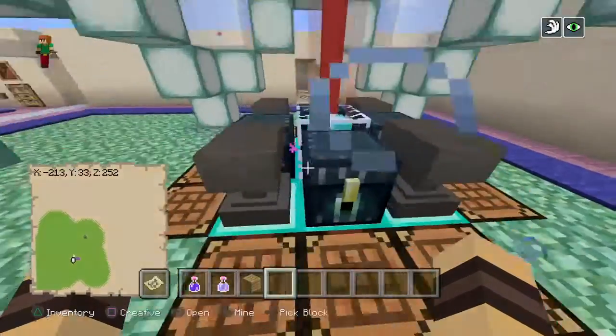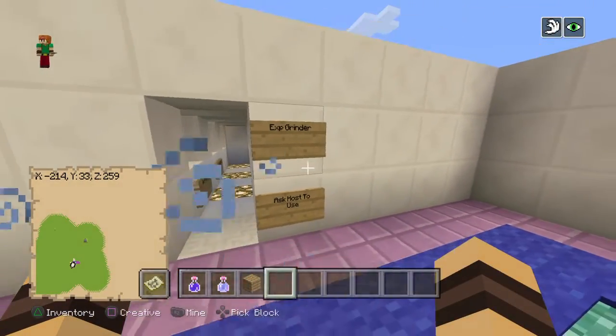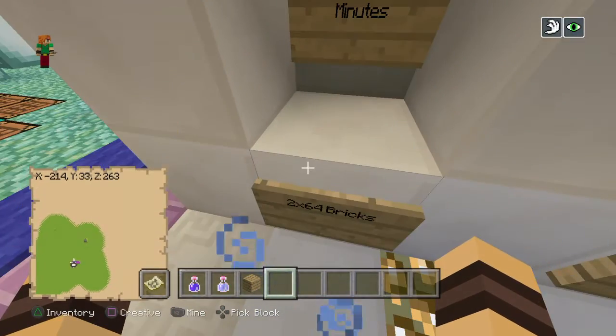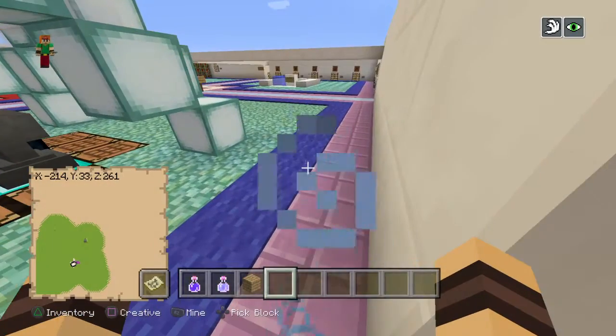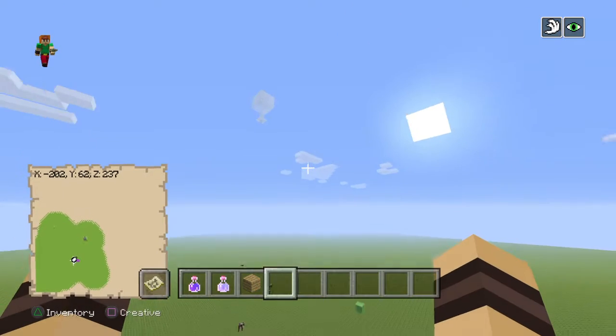I've got the anvil, ender chest, and crafting tables, and I have an exp grinder that people are asking to use. So for three minutes you get two stacks of bricks, and for six minutes you get two diamonds — I'm not telling you how to get diamonds, that's a secret, and they're kind of hard to find.